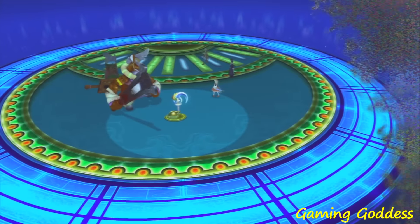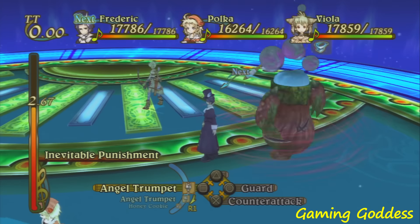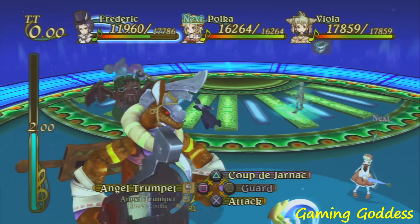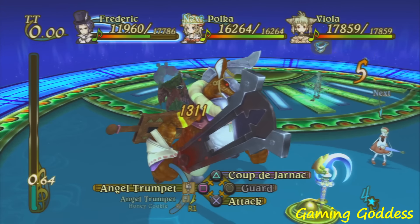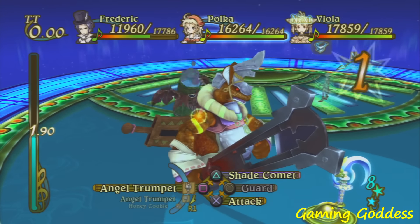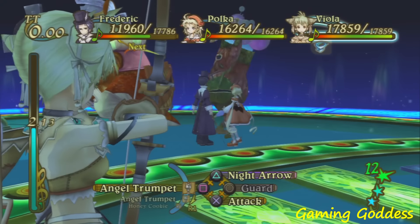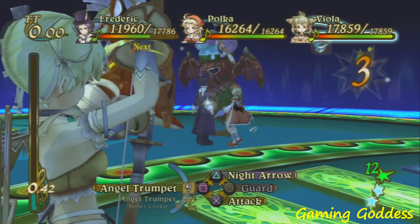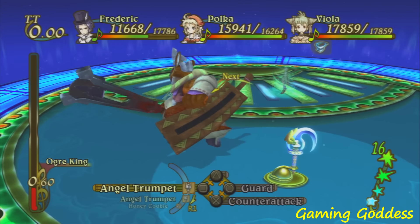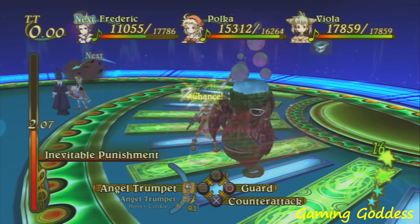Eternal Sonata presents us with an action style, time-based battle system. A timer is placed to the left-hand side of the screen giving the player only a couple of seconds to make their move when it's the rightful character's turn. The player is able to use up to three characters maximum on the field. The three characters can all be controlled by the player or by three different players. I actually think this is a cool feature — yes, it's only multiplayer during a battle, but you can share the battle experience with your friends.